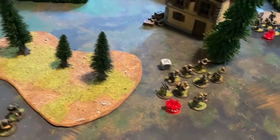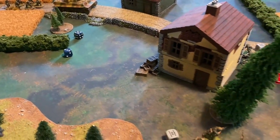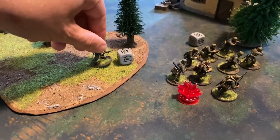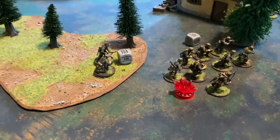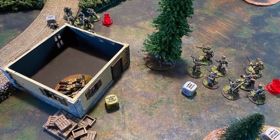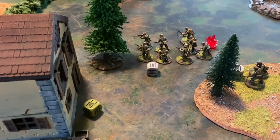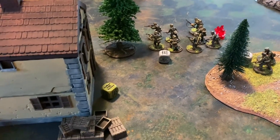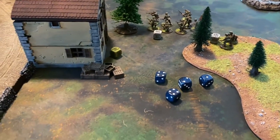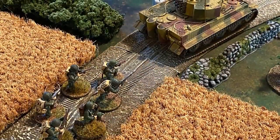The Germans pull another die and issue an order to the other grenadier squad — they have four pins, rolling an eight will not pass, and they go down. The Germans advance their second lieutenant into the woods. The U.S. medium machine gun fires at the grenadiers that just hit the dirt — needing fives to hit, one hits, and needing fives again because they are veterans — no damage but they take another pin.